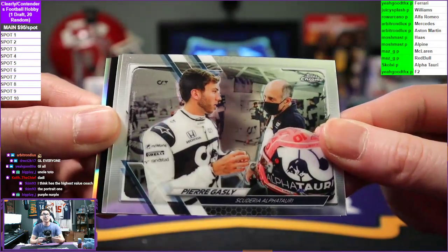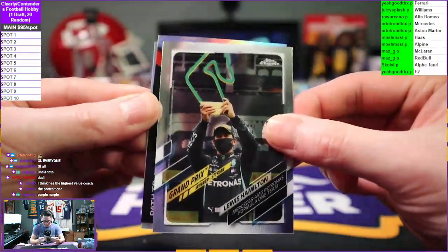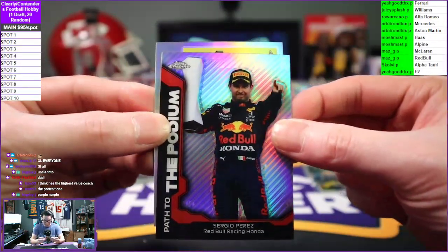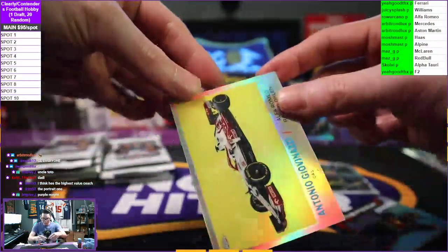Got a Pierre Gasly to Alpha Tauri. Lewis Hamilton, Mercedes. Hats to the podium of Sergio Perez for Red Bull Racing, and a 1961 Alfa Romeo Antonio Giovinazzi.